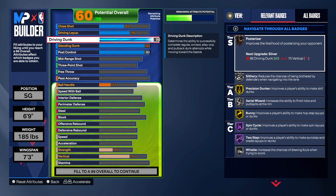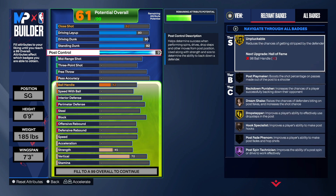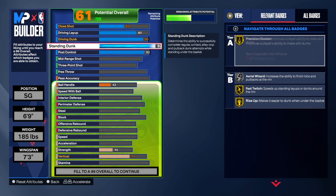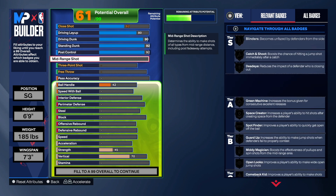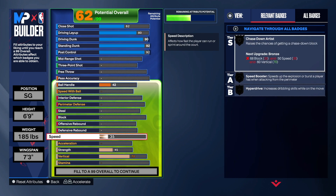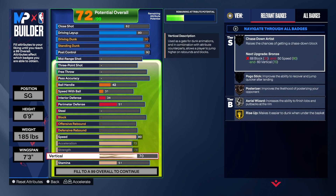The driving dunk at 90 gives us Precision Dunk on Gold, Silver Posterizer, and some contact dunks. For the layup we bump that up to 80. The finishing on this build is crazy — 90s across the board, and we got 80 on layup. Let's go down to the physicals.